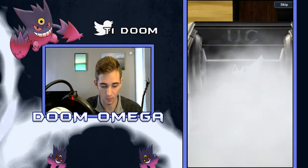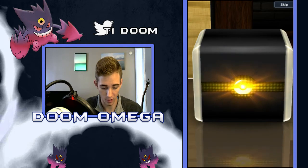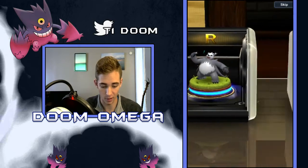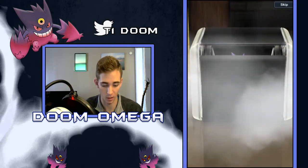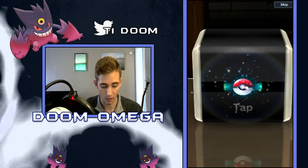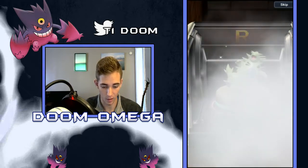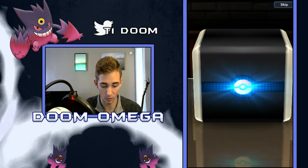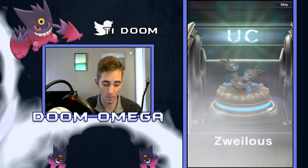I've seen people pull like 6 EXs out of this, so I'll be kind of sad if I don't get at least 2 or 3. This might be an EX - no, Rare. Pangoro. We actually don't have a Sableye yet either, which is pretty crazy since I did open a few. This one's gonna be a Rainbow, so that's an EX - another Gengar, so that's cool. That's my second one. Can we get another EX? No, looks like it's gonna be a Rare - Tyranitar.